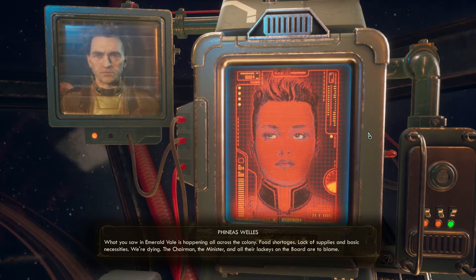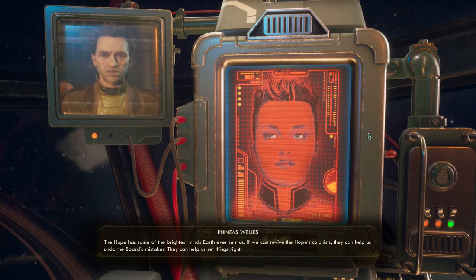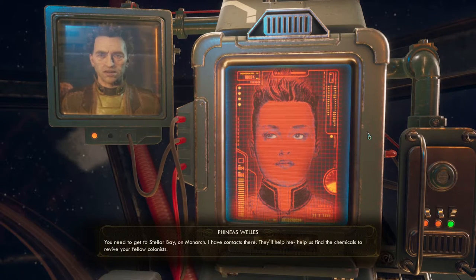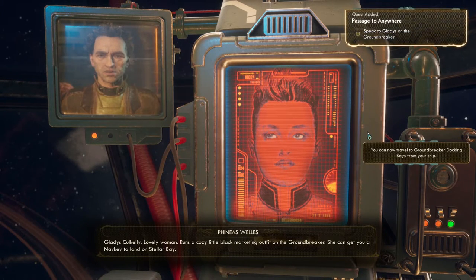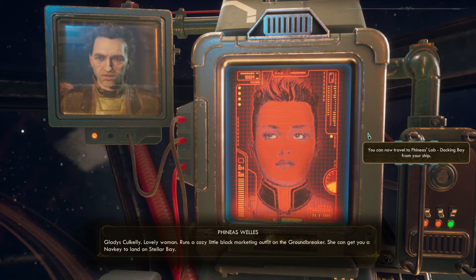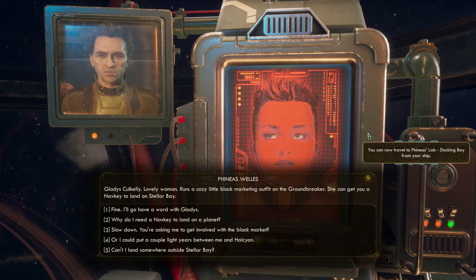Phineas says: 'That's probably permanent — I wouldn't worry about it. What you saw in Emerald Vale is happening all across the colony — food shortages, lack of supplies. The Chairman, the Minister, and their lackeys on the Board are to blame. The Hope has some of the brightest minds Earth ever sent us. If we can revive the Hope's colonists, they can help undo the Board's mistakes. You need to get to Stellar Bay on Monarch — I have contacts there.' I say that's great since I have to go to Groundbreaker anyway for the companion quest.